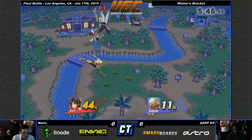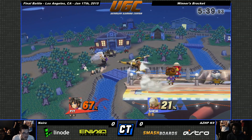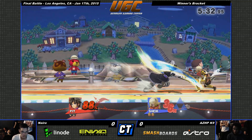We're going to go ahead and jump right into it, with K9 already dealing 44%. Tell me a little bit about this matchup — you probably said your favorite here is Sheik, right? No, my favorite here is Nairo. I run a Dark Pit, and it's inspired by his Dark Pit.